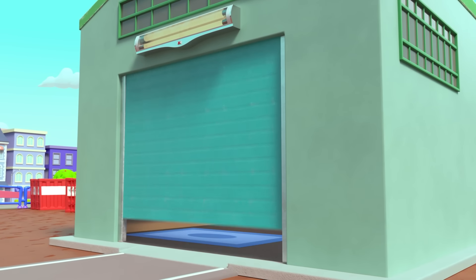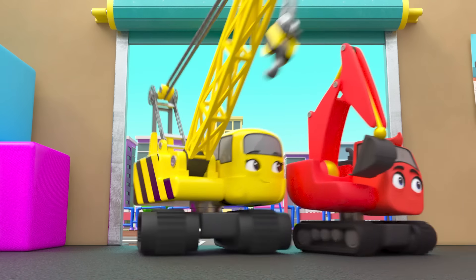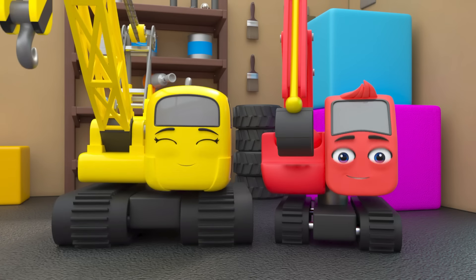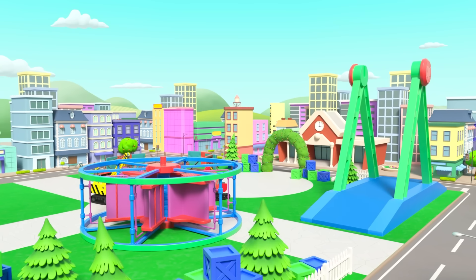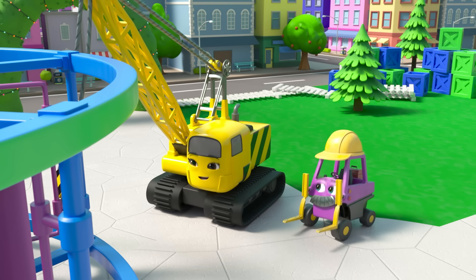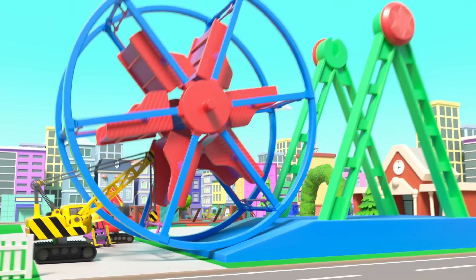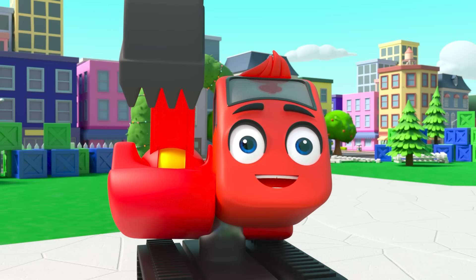It's a bright new day at Construction HQ. Diggly and Daisy are so excited to see what they'll build today. A ferris wheel! This will be so much fun! Now they're at the fairground — the wheel is almost ready. Daisy is just lifting it up. There! It's finished.